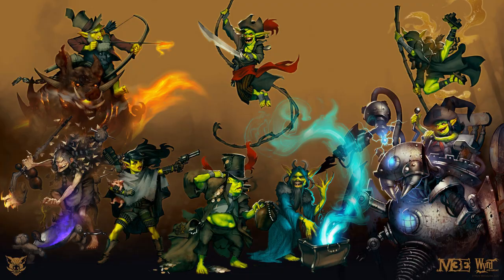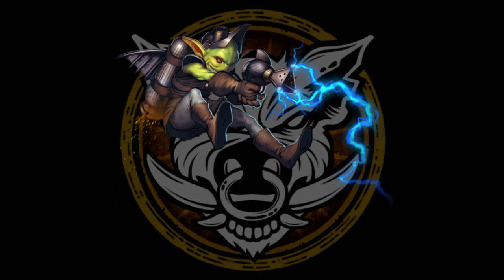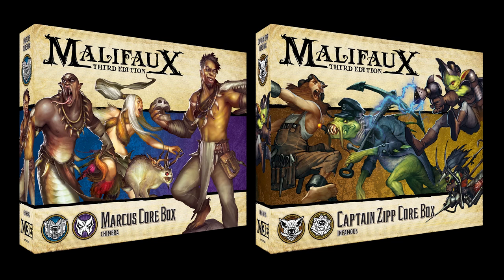As far as models go, my recommendation would be to choose what to buy based on the master you'd like to play. Go through all the available masters and decide who you like based on the rule of cool. Do you like a former college professor who fights by ordering around mutated animals and has a gorilla sidekick? Well then Marcus is your guy. Would you rather play as a gremlin with delusions of grandeur who flies around in a stolen steampunk airship? Then Zip's probably more your speed. Once you've decided on a master, your first purchase hands down should be that master's core box.